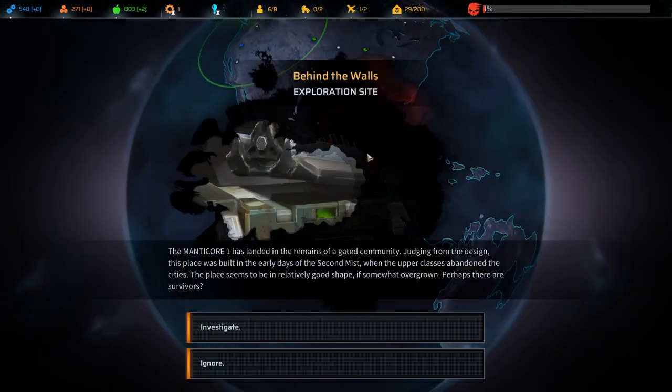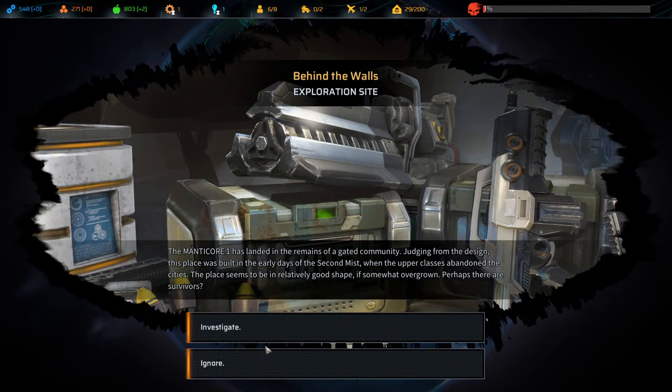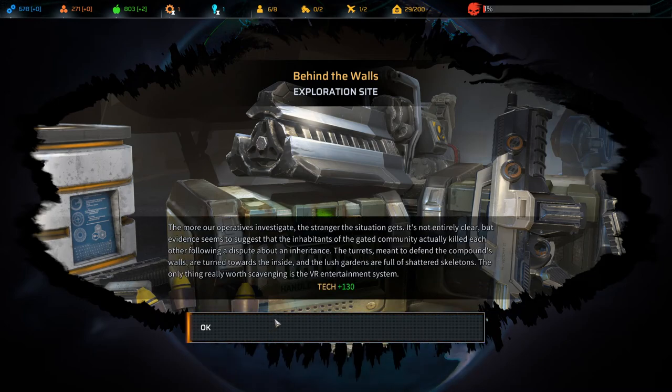We can also go over there. Mandigore 1 has landed in the remains of a gated community. Judging from the design, this place was built in the early days of the Second Mist, when the upper classes abandoned the cities. The place seems to be relatively in good shape — somewhat overgrown. Perhaps there are survivors? Let's investigate that. No, we got some deck — it's fine.